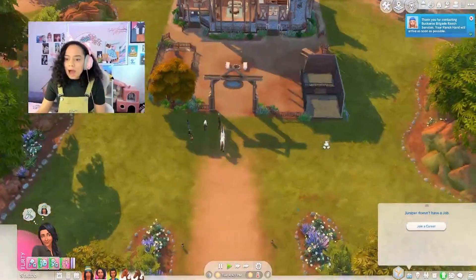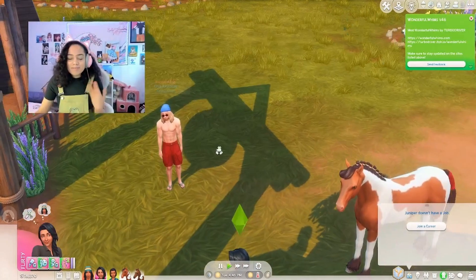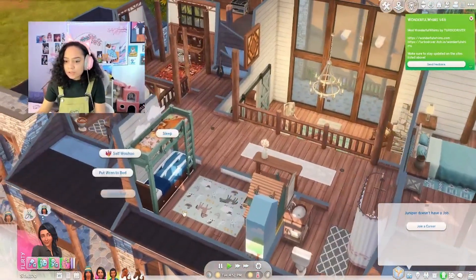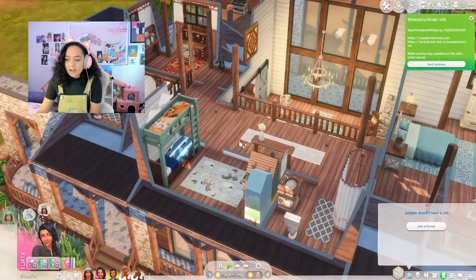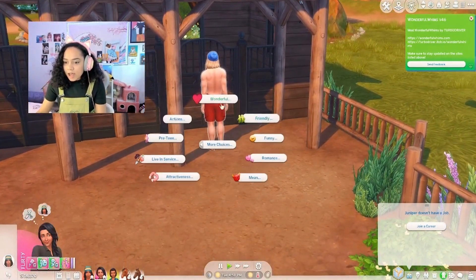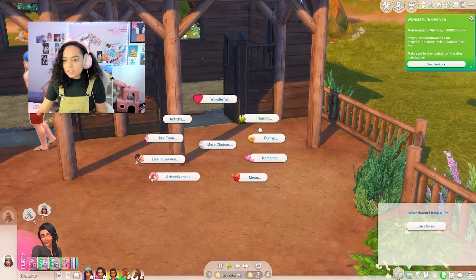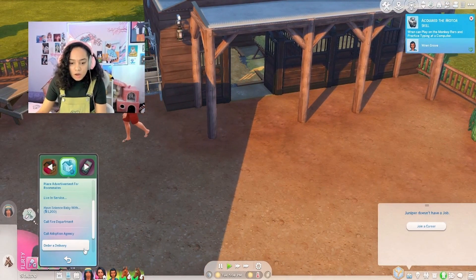Thank you for contracting Buckaroo Bridge Ranch Services — your ranch hand will arrive as soon as possible. I need the help. I've been downloading this mod so many times now. Come over here and help me! He's here — are you shirtless? I am dead. I should have hired a ranch hand sooner. If you click on them, you can do a variety of things. I added an extra bed in the kids' room — that's where we're going to assign the bed for our live-in service, our Kyle. When you click on him, we should have a live-in service button. We can give tips, tell them to go eat, shower, sleep, plan outfits, do all the shenanigans.